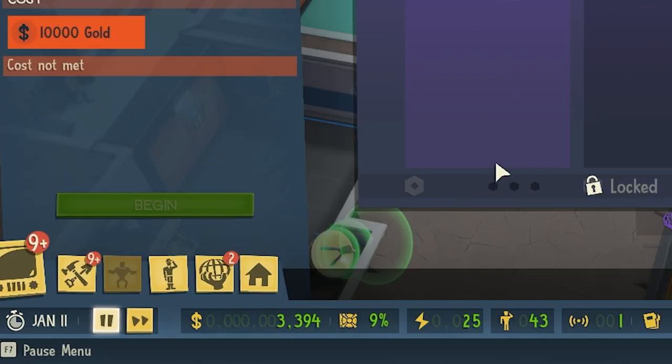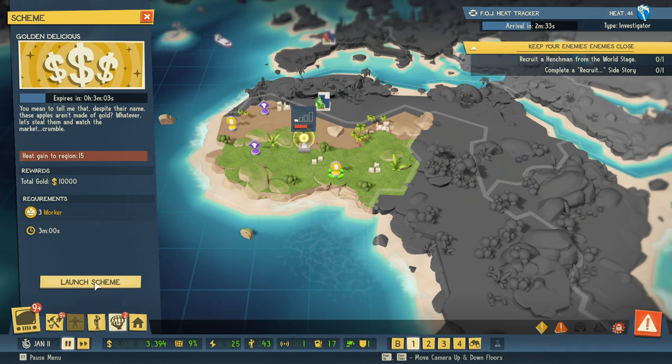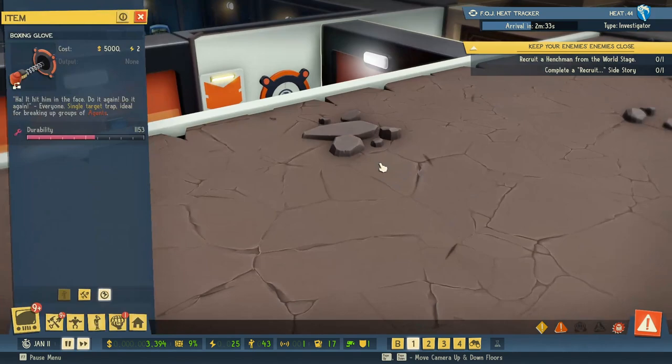Let's go to the world stage and start maybe getting some more cash. Launch scheme. Anyway, the real thing I want to do today is play with these things — the boxing gloves. There's all sorts of different traps and exciting things that we can put in here to capture the FOJ agents.